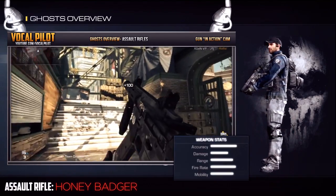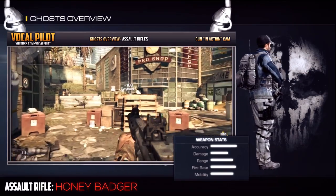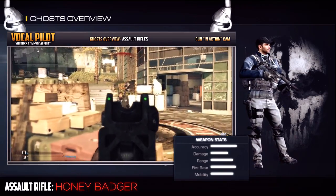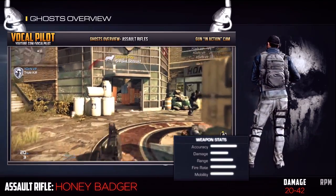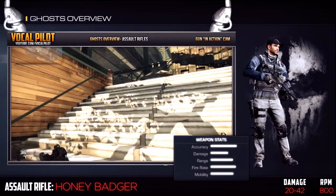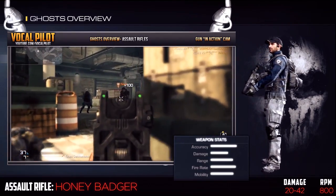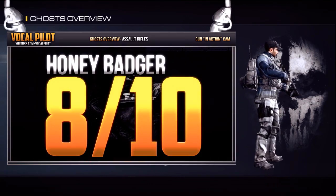Second to last comes the Honey Badger, another gun that I really like because it has a built-in silencer allowing you to use other beneficial attachments. The damage on this gun only caps out at 42 and bottoms at 20, but it has a very fast rate of fire sitting at 800 RPM. This is a very good gun for free-for-all or any game type on a small map. It has its ups and downs, but overall I'm going to give that an 8 out of 10.